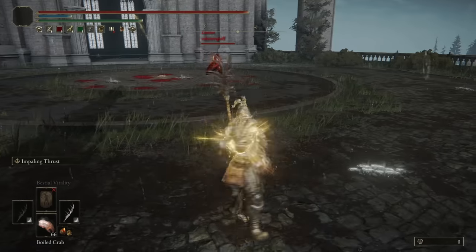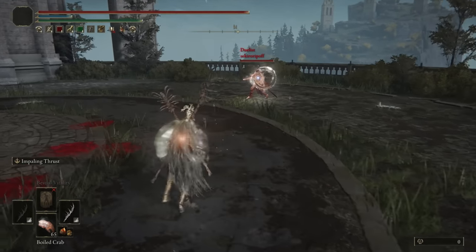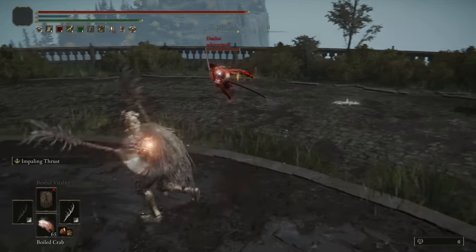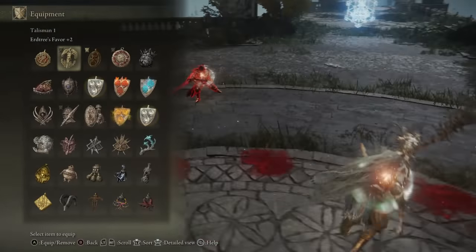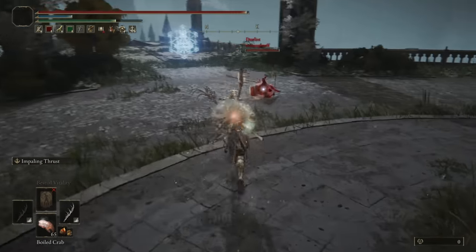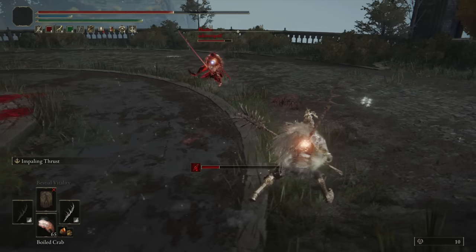I'll give myself a buff. He's rocking the Nagakiba and wants to break my Ritual Shield Talisman — we're not going to allow that easily. He did break it, but that's okay; we have the boosted Ashes of War now. Playing it safe. I think he's light rolling, though. That was a good trade with the Ashes of War, honestly.